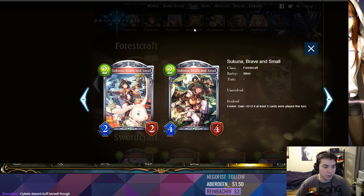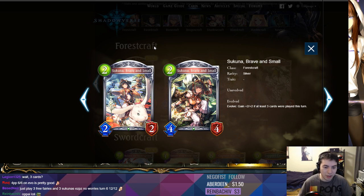Next we got two silver cards. A 2-play-point 2/2 — that's a really cute bunny. When it's evolved, gain +2/+2 if you have at least three other cards to play this turn. She's adorable. Brave and small. It competes with some really busted 2-drops in Forest. I don't see this card really being played. The evolve is too situational — you can't just evolve this on turn four.